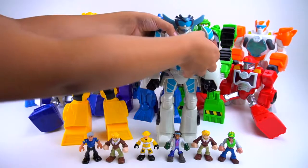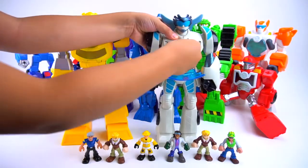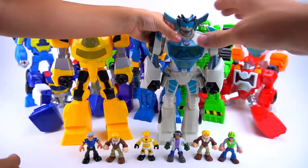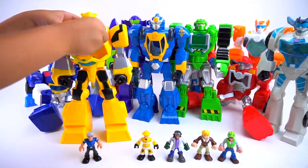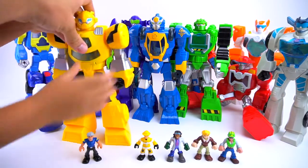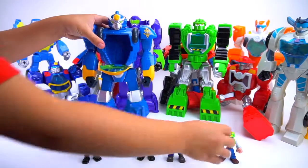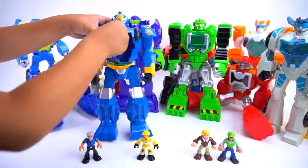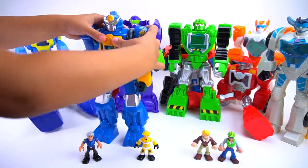Let's start with Danny going inside of Quick Shadow - there's Danny inside of Quick Shadow. Now we need Bumblebee - Cody can go inside of Bumblebee. And for High Tide, Dr. Green can go inside of High Tide.